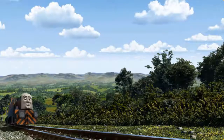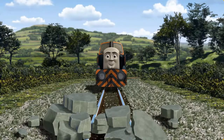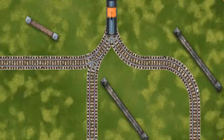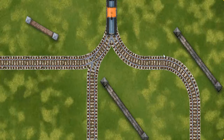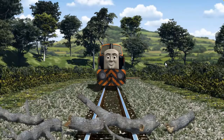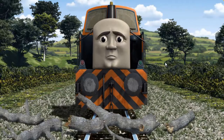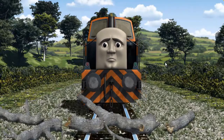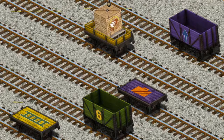Den set out for Farmer Trotter's farm. Suddenly, the tracks were blocked. Den had to stop. He would have to go another way. Help Den find the track that goes nearest to the shortest wall. Den was on the wrong track. He would have to go another way. You found it!